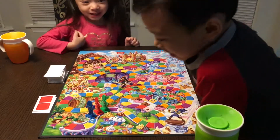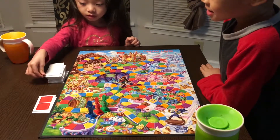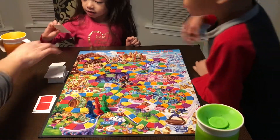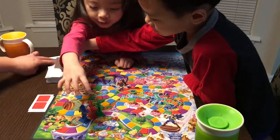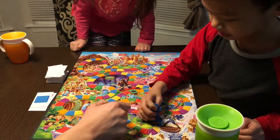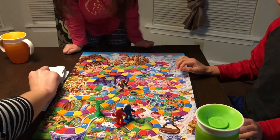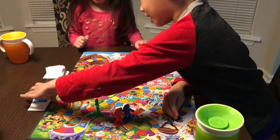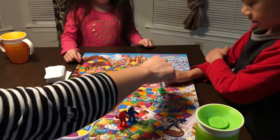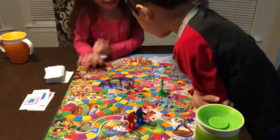Your turn, Raelynn. Blue. Remember to put it on the discard pile. You're able to be on the same color — you don't skip over. People can share the same color. I got the blue star! Where's the blue star? I jump all the way over here. I'm gonna get you next time. It's your turn, Raelynn.